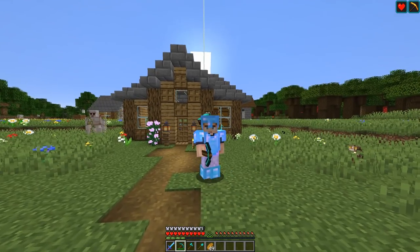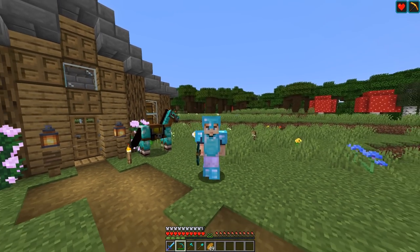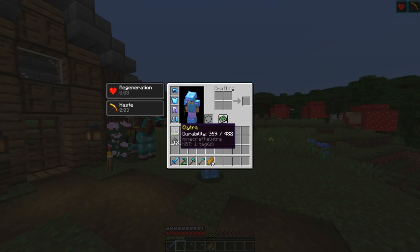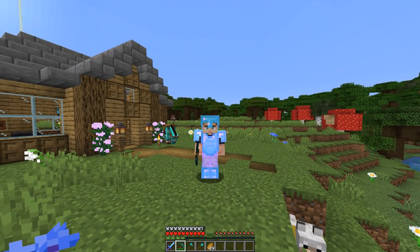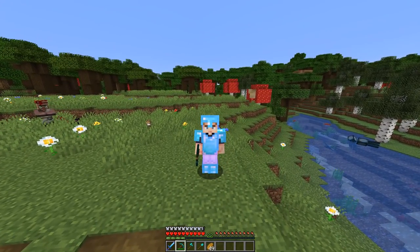Here we are back in our world and you may notice I look a little bit different. So a quick recap from last episode: thankfully, we successfully got ourselves an Elytra. But the cost of that Elytra was the fact that right before we got it, we fell in the void, losing all of our netherite armor, tools, and weapons. Which really sucks, so I don't know if it was quite worth it for the Elytra, but we have it.